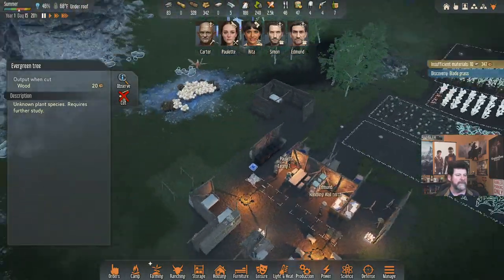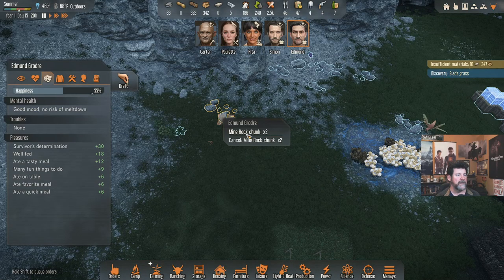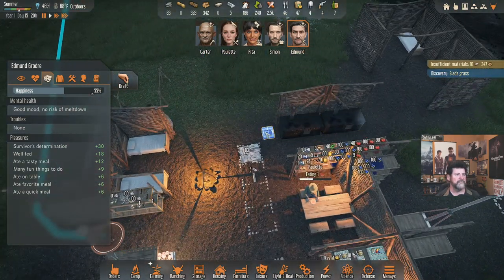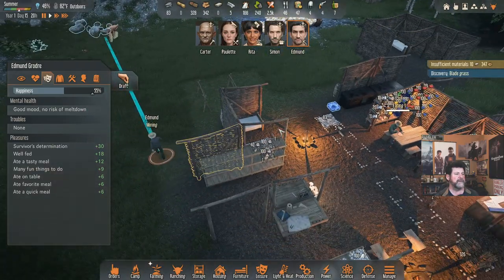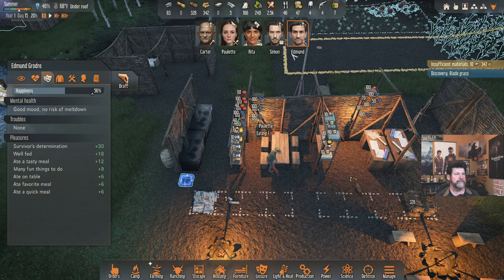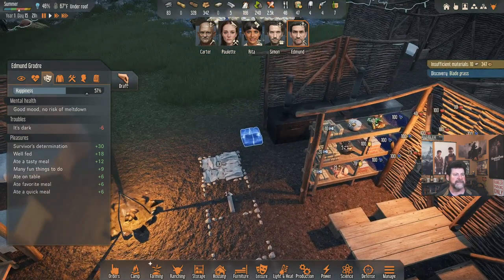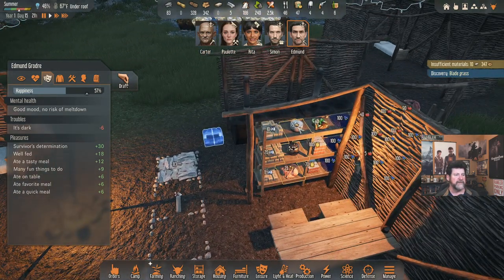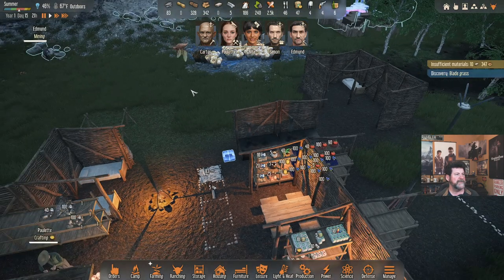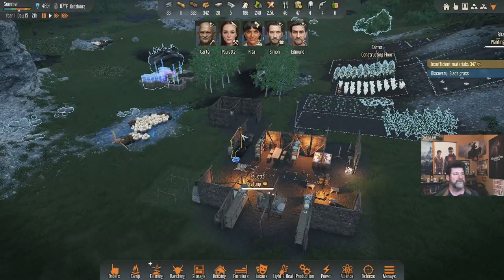Edmund is handling wall torches. Edmund, come over and break up some stones — we need light over the cook stove, so we need to get that going soon. Paulette is eating. We got through the day and have enough to get through tomorrow. The porridge is already down to 88%, but the heat wave is over — so maybe we can get back to two days before food rots.